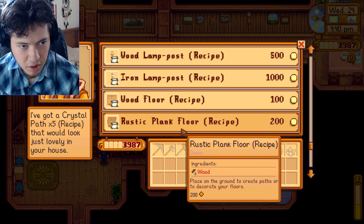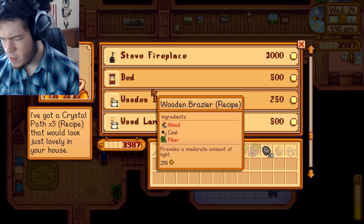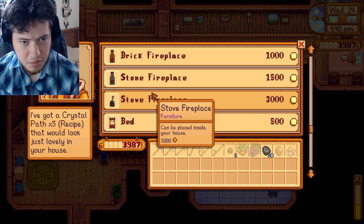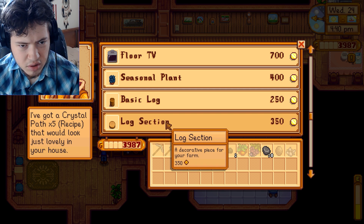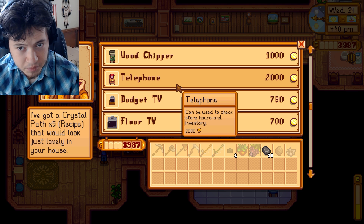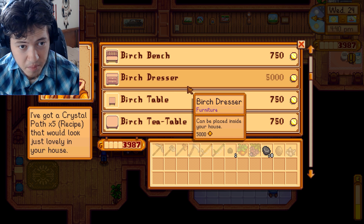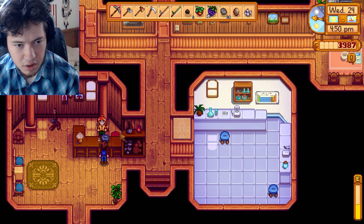Let's see what we can buy from her. We can buy a bed upgrade, a stove fireplace, log section, seasonal plants, telephone.